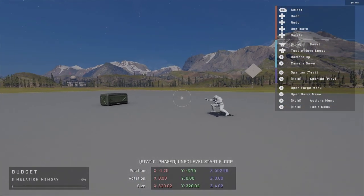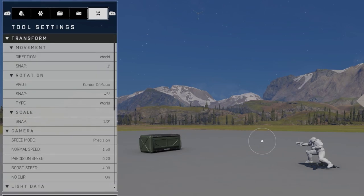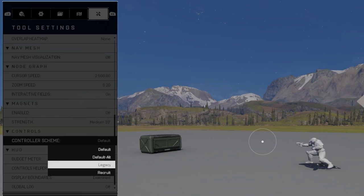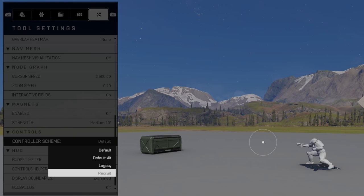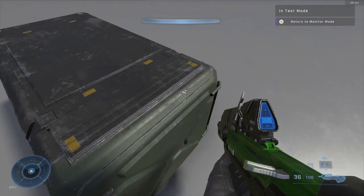When you press select — which may vary depending on your control scheme — note that you can change your control scheme under your tools option. Under controls you'll see: default, old legacy, and recruit. Legacy is closer to Halo 5 original Forge controls. I recommend getting used to default, but if you're newer you can use recruit. When I press select, the weapon trunk doesn't open yet, and it's set to whatever weapon.